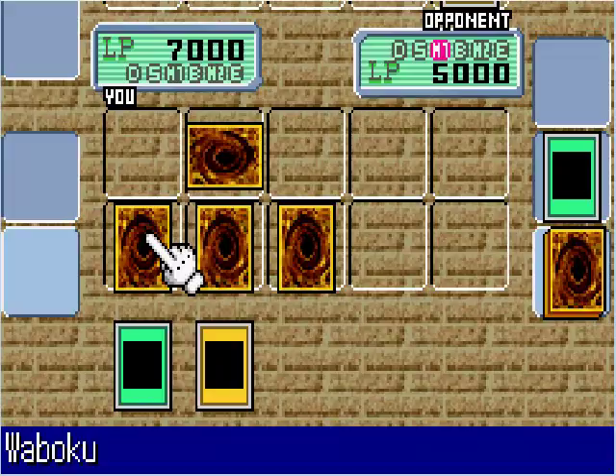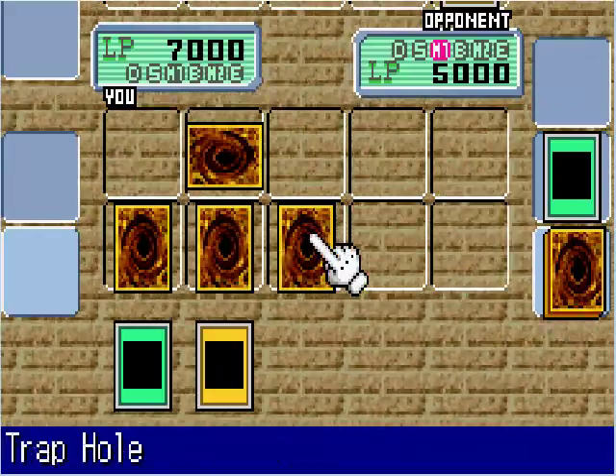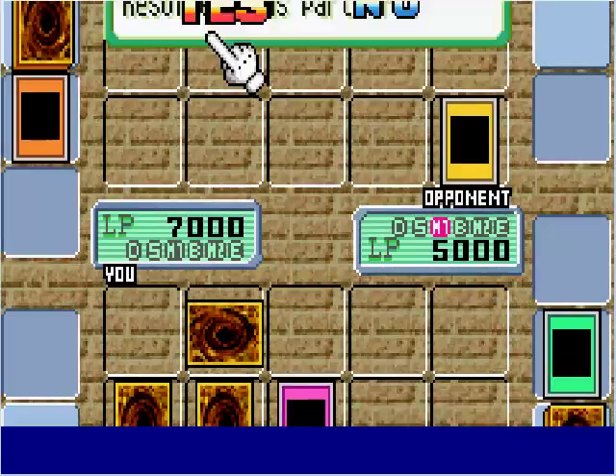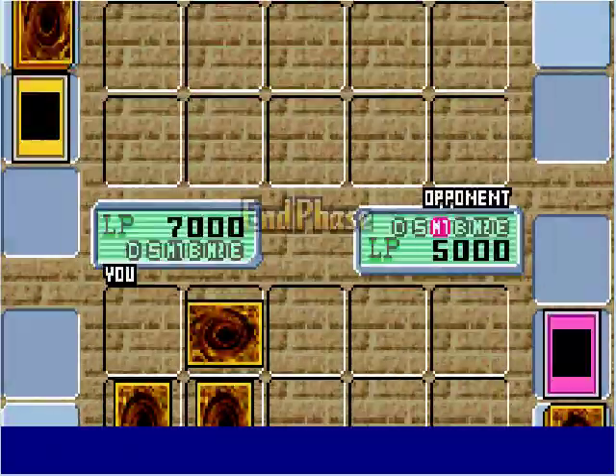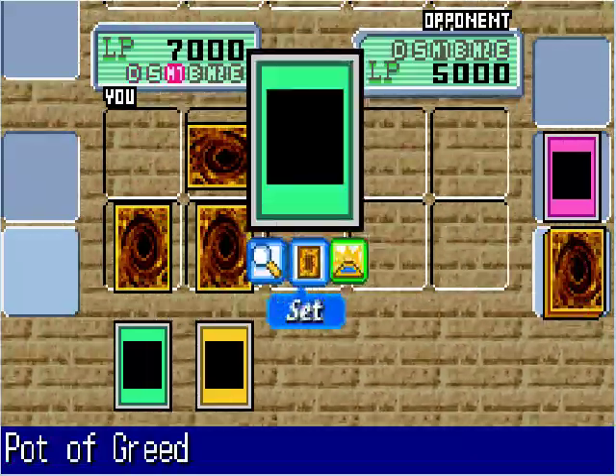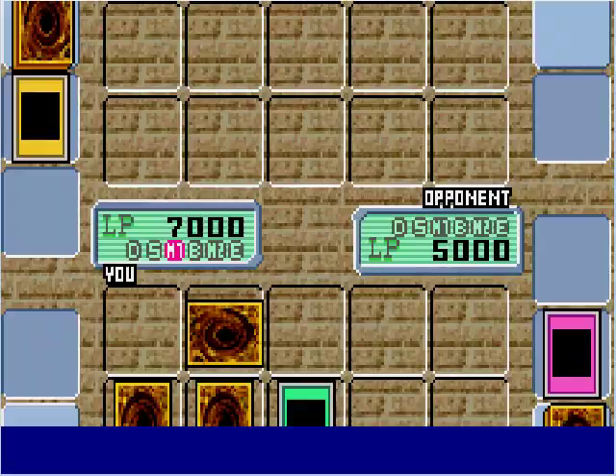He summons his Gokibore, but I'll activate my Trap Hole to get rid of it. So his field is clear. Hopefully I get a monster — but I've got Pot of Greed, so I'll pick up 2 additional cards.